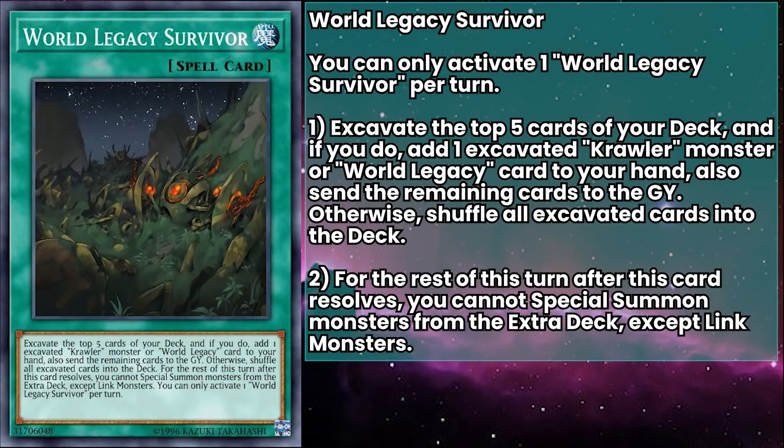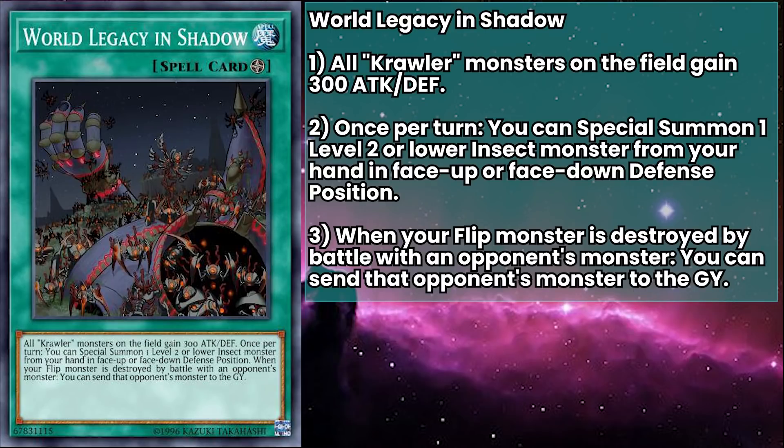World Legacy in Shadows is our deck's field spell, and it grants all of our crawlers a 300 attack and defense boost. Once per turn, you can special summon a level 2 or lower insect monster from your hand in face-up or face-down defense position. And when your flip monster is destroyed by battle with an opponent's monster, you can send that opponent's monster to the grave — it doesn't destroy, it doesn't target, it just sends. And you can even trigger this yourself by crashing into your opponent's monsters on your turn to get that trade.